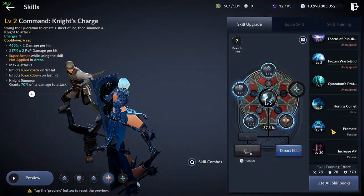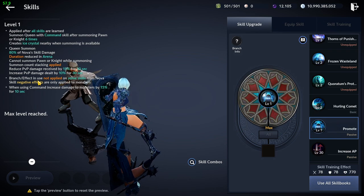Starting with her passive, Nova received a great damage buff raising the effectiveness of the Queen's summon. Its damage was increased from 50% to 80% of Nova's damage, which is noticeable for PvP and PvE DPS. Even though the damage is kind of random, still having an invincible automated clone spamming skills around is great assist damage.